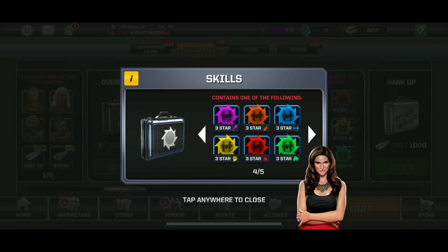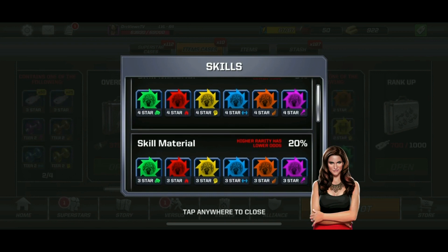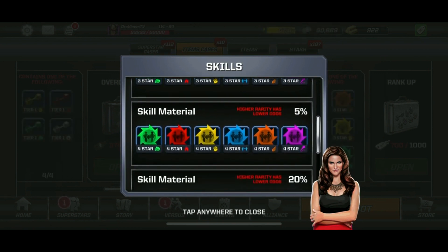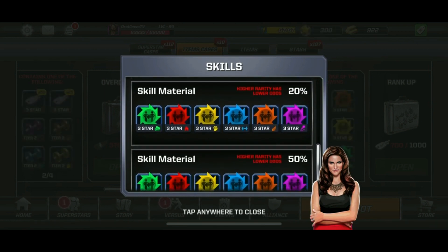How do we get this skills loot case if you don't have any at the moment? You can farm for this skills loot case so that you can get skill material. Now, the skill material — there are two types of skills in the game right now: there is the steal skill and there's the smash skill. In this loot case, you can see the percentage chance of getting a particular skill according to a particular wrestler class.